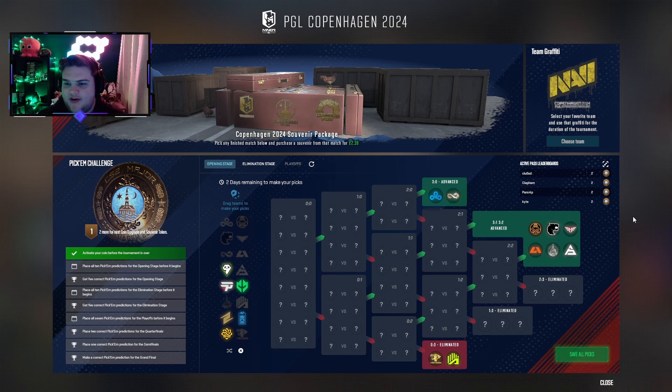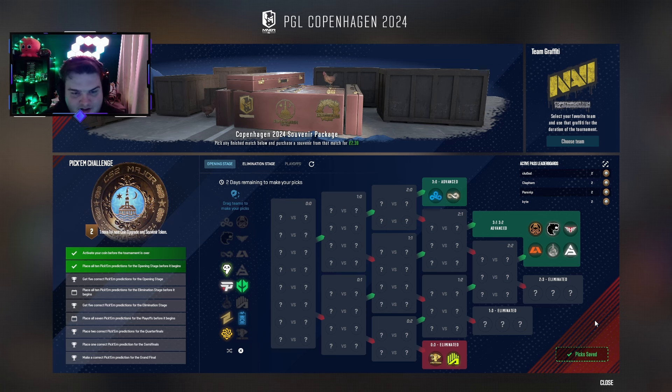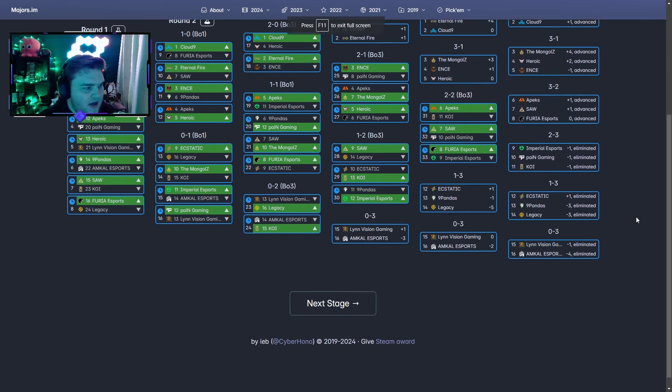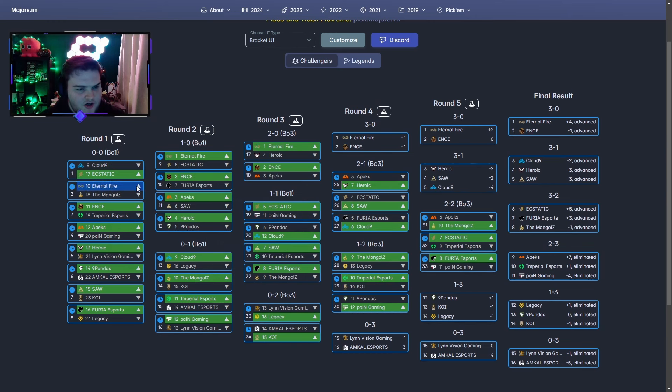So my advancing picks are: Heroic, INCE, Mongolz, Furia, Apex, and SAW — meaning the likes of ECSTATIC, KOI, Legacy and others are missing out. I'll lock that in and then show you a bracket generator to justify why I've done it. You should use this bracket generator for your own picks too, because on paper you might say a team should definitely get through, but it depends how the bracket falls. The site is majors.im.